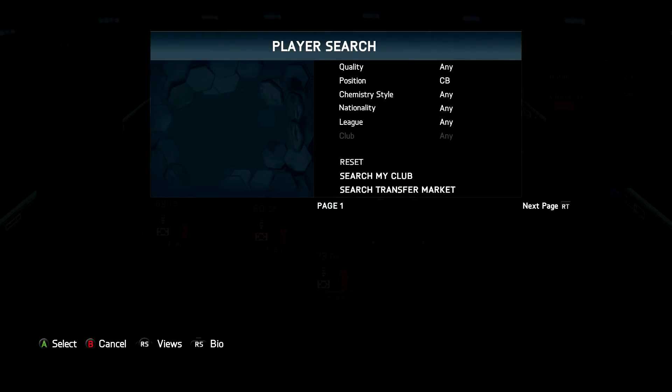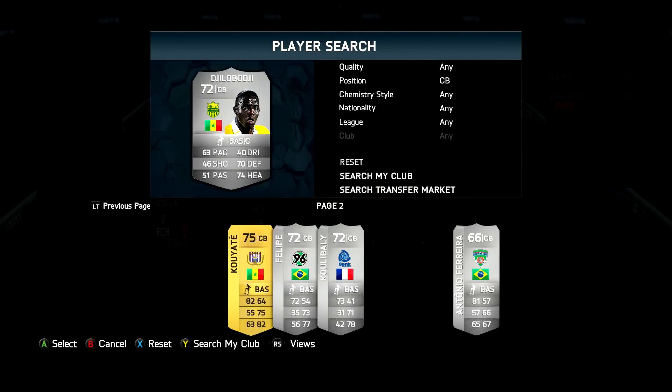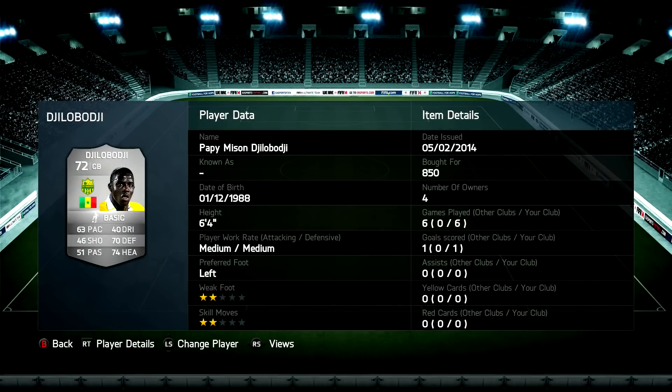The other centre back is a Senegal player from League One — I'm not even going to try and pronounce his name, it's quite hard. He costs 850 coins and he's okay, but he isn't the fastest.